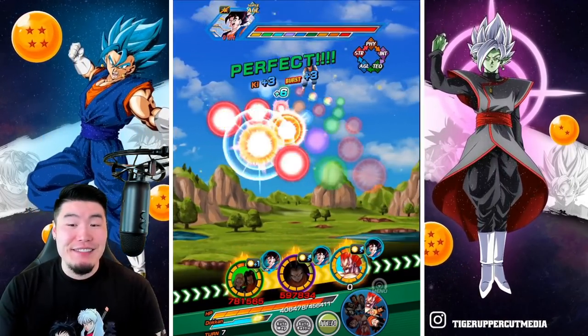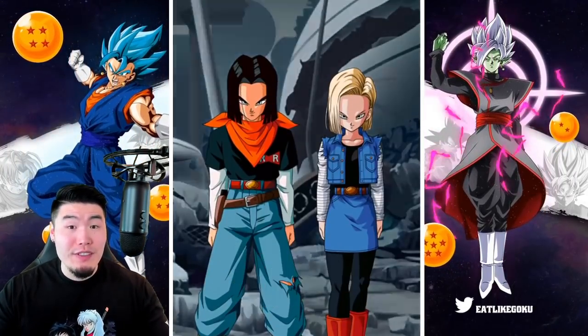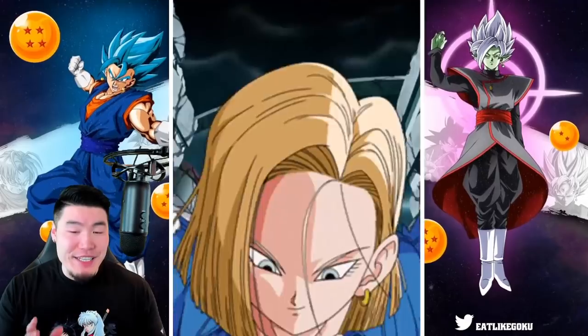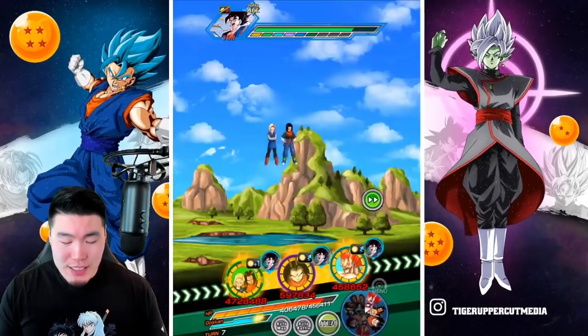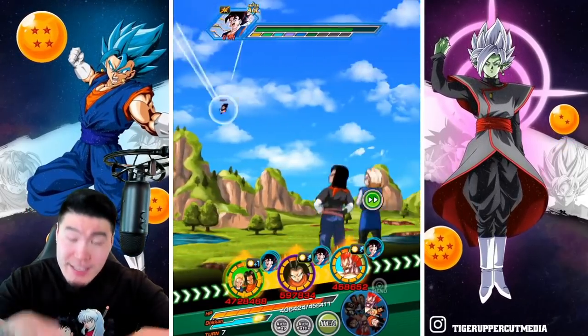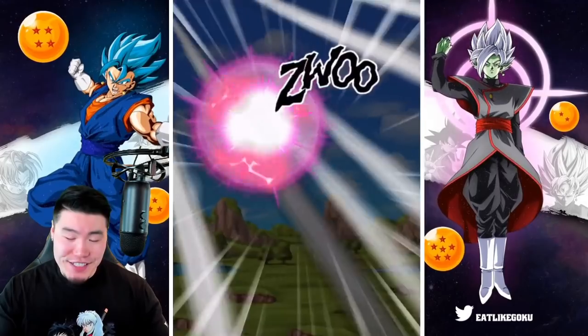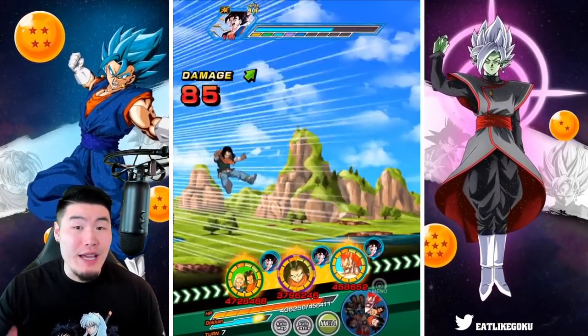I mean, I know a couple days ago I put out a video saying this is the new and improved Androids team, but that was wrong — because at the time I didn't have the LR 17 and 18 Extreme Z Awakened yet. So this, what you see right now, is really the new and improved Androids team. No question. You gotta include the three EZAs because they're just way too damn good.